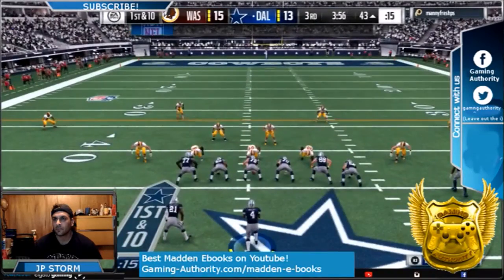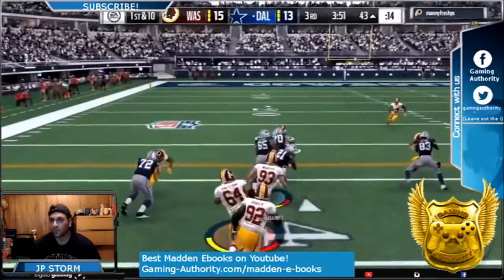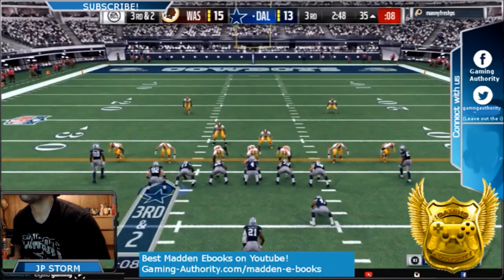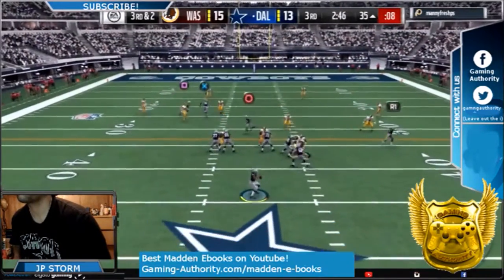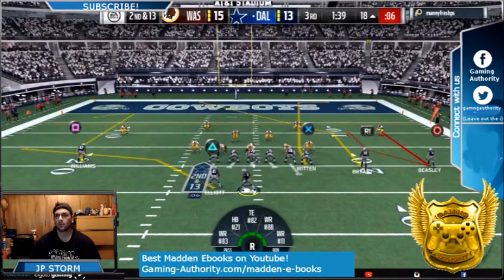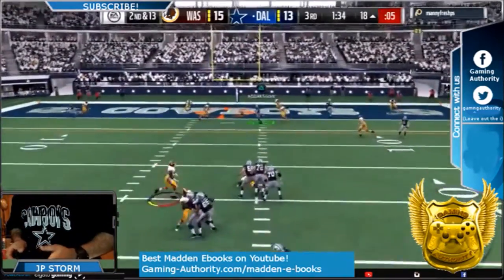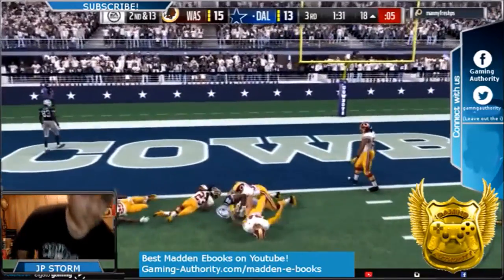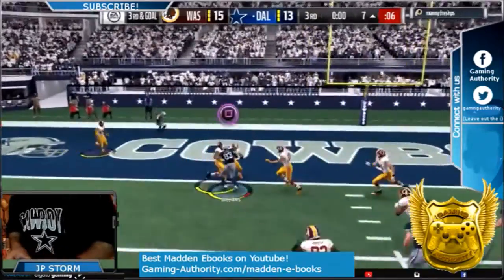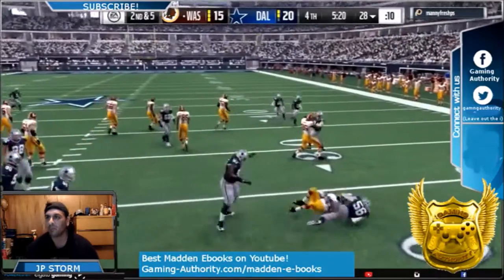We got Dez Bryant over the middle of the field with a huge gain. Now we're throwing a half-back screen to Elliott — big gain, about eight or nine yards. It's third and two, and Dez catches it crossing the middle of the field. Finally. We go to Dez in the middle of the field again because he's in zone coverage and we know how to beat that — take it down to the two-yard line. Third and goal — Terrence Williams across the middle of the field, and we get it.